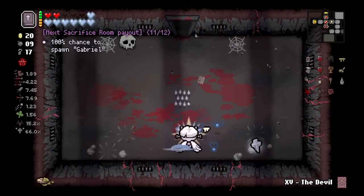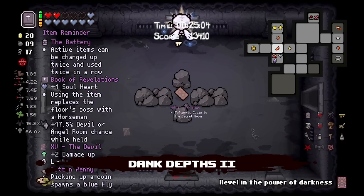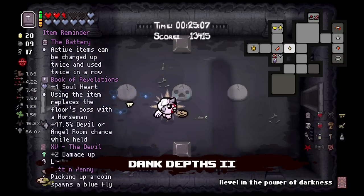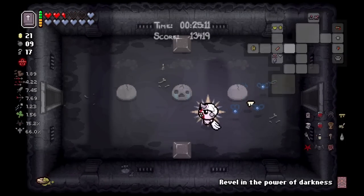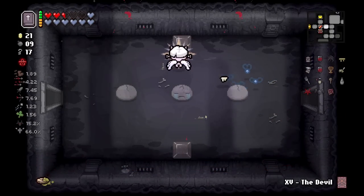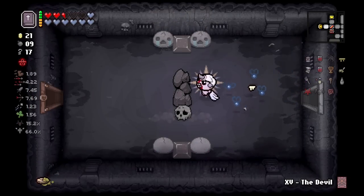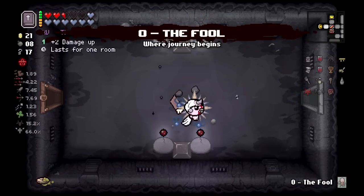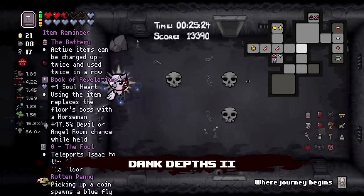We got nothing there out of our hearts, and that's fine. We could actually go to the dark room - we have a lot of HP here, we would be skipping the Womb. We'd be skipping the Womb and Sheol. Where's our Fool card? There it is.